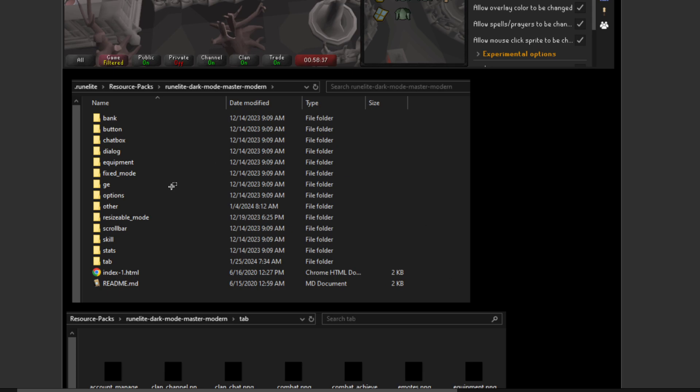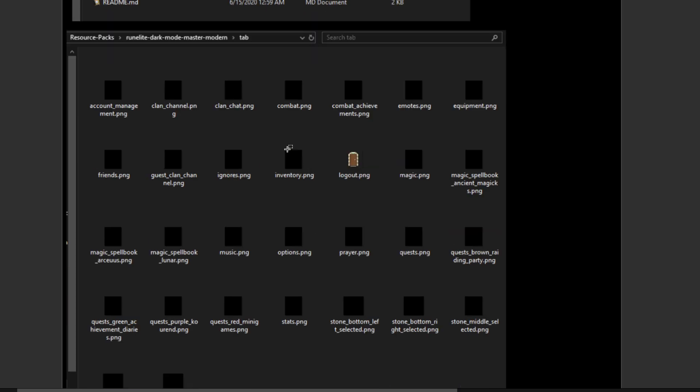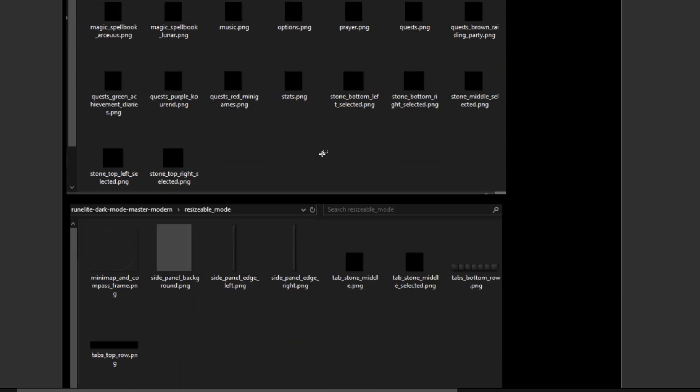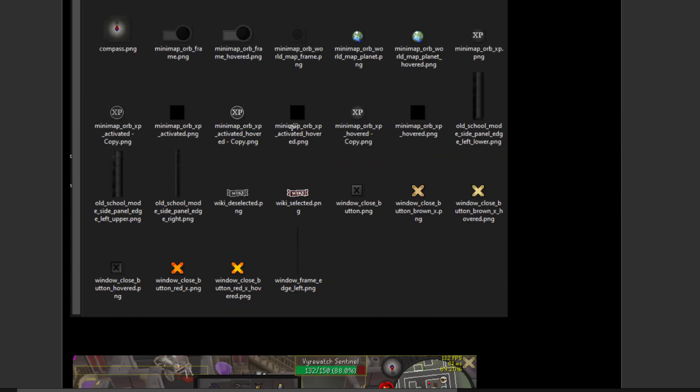This is what the Resource Packs look like. The magic bit is that I go down into some of these folders and replace some of the normal icons. When you get a Resource Pack, it won't look like mine obviously. I replace some of the icons with blank transparent images — I go into the individual PNGs, delete everything, and save them as a transparent image with the correct name. That is the important part. I do that in Tab, in Resizable Mode, and in Other, because they also hide the Minimap Orb.